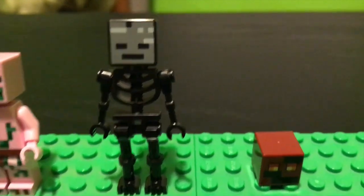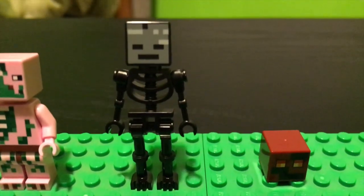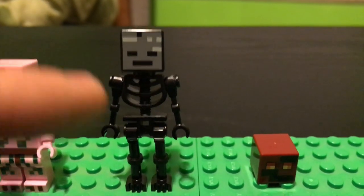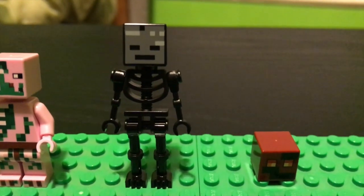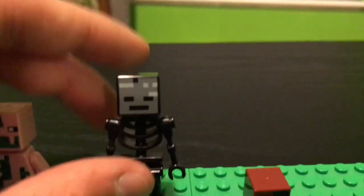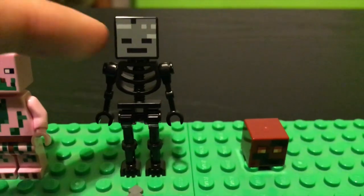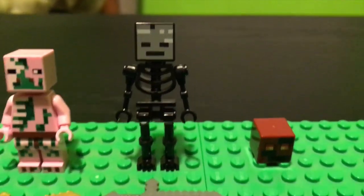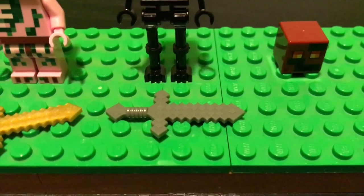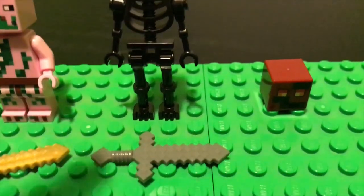One of the main characters in this set is the Wither Skeleton. As you can see, this guy has the tall legs, just like the other wither skeletons we've seen. It's a fairly cheap set to get such a cool character — you don't see him in a lot of sets, and the previous set we've gotten him in is kind of expensive. He has a stone sword, as all wither skeletons do. I like how they're doing different varieties of sword types — I know whenever they started out they just had wood and iron, so I'm glad they're adding in different kinds.